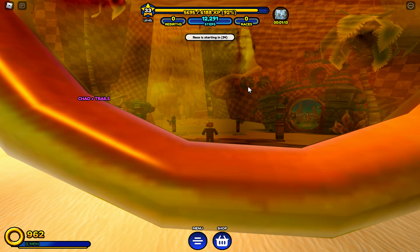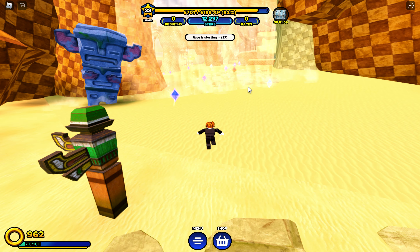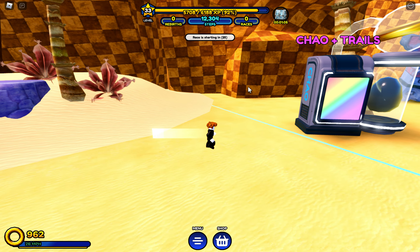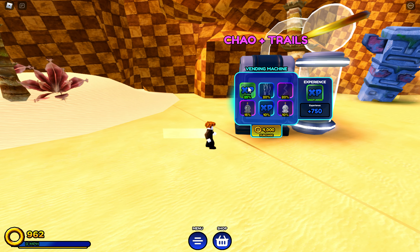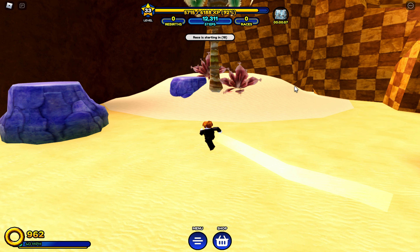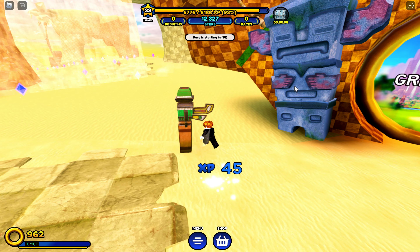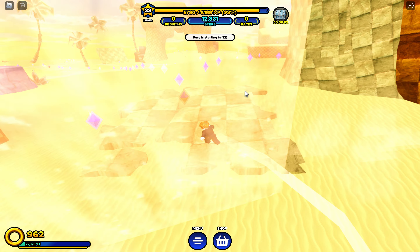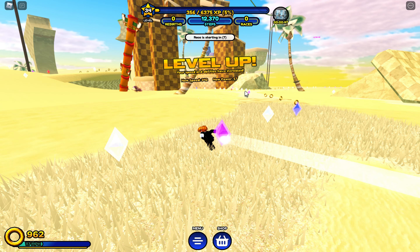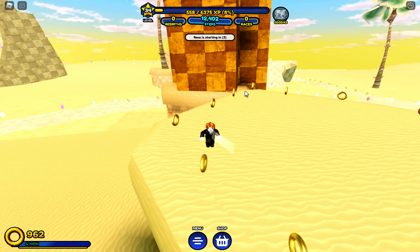Wait, what? Trails! So that's what rings are for — you use rings to buy trails. If there are trails, I wouldn't be surprised if there were pets too. Let's see what the desert has to offer. It's pretty clear it's a desert. Let's see if I can collect these rings.